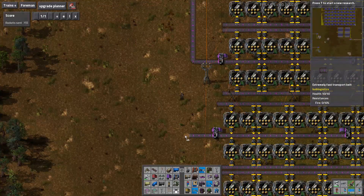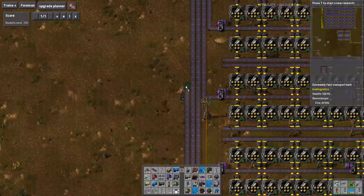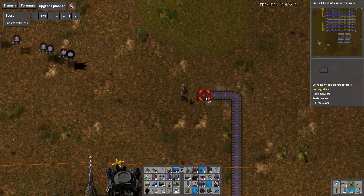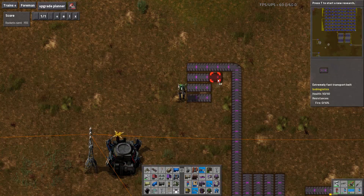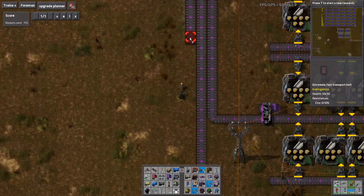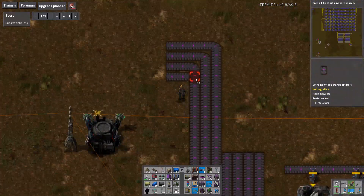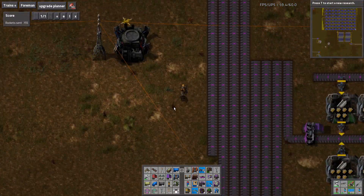These are the steels that need to join in. So that's one, two, three, four — that's more or less what we want. Then I can underground it from there. Come on robots, more belt. I do kind of like seeing fully laden belts delivering their product, but we don't want the UPS to drop too much and the best way to stop that is to use lots of underground belts.